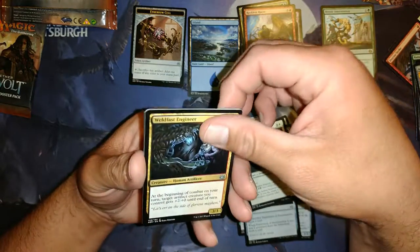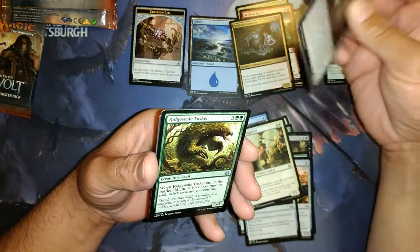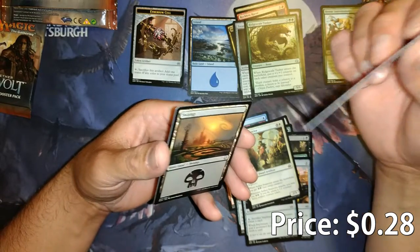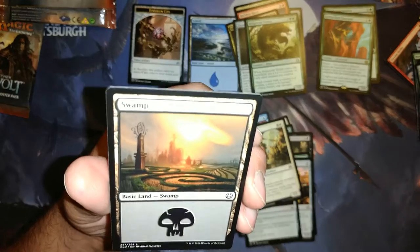Weld Fast Engineers is our first uncommon. Treasure Keeper. Ridge Scale Tusker. And our rare is Greenbelt Rampager — or Green Wheel Liberator. Nothing exciting so far, some nice looking basic land art.